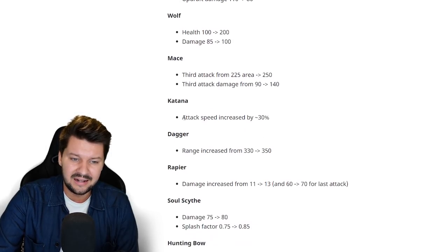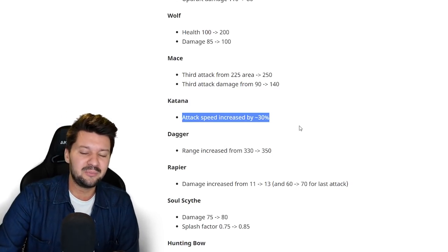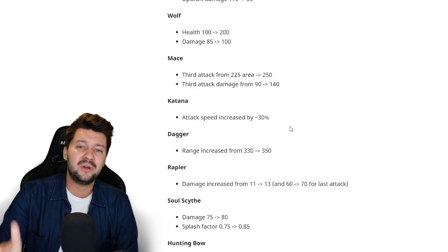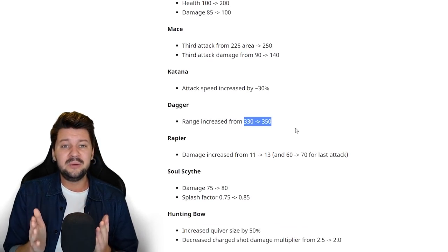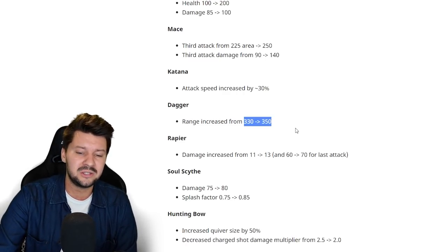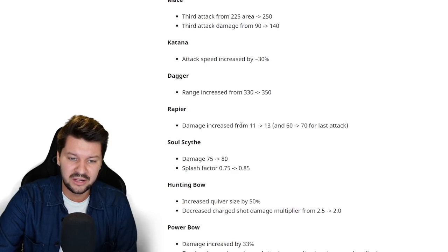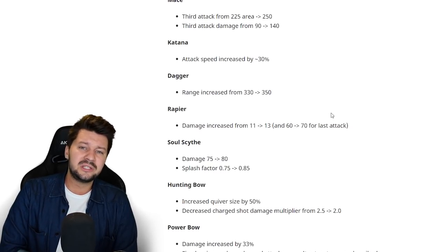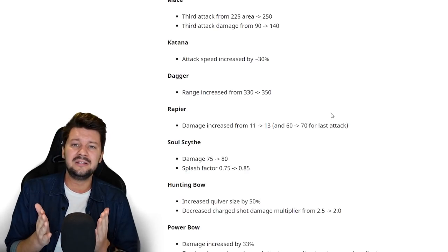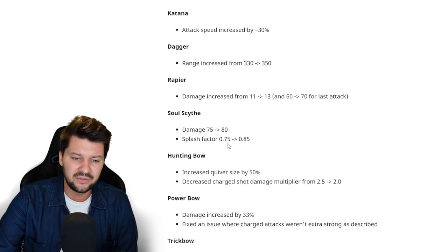The katana attack speed has been increased by 30%, making the dark katana pretty fancy to play with. The dagger range increased from 330 to 350 — on paper a small change but you'll feel it quickly; moon daggers are going to be pretty interesting. The rapier damage increased from 11 to 13 and the final attack from 60 to 70, making rapiers and the beast burst a lot more interesting. The soul scythe damage also got a slight buff.